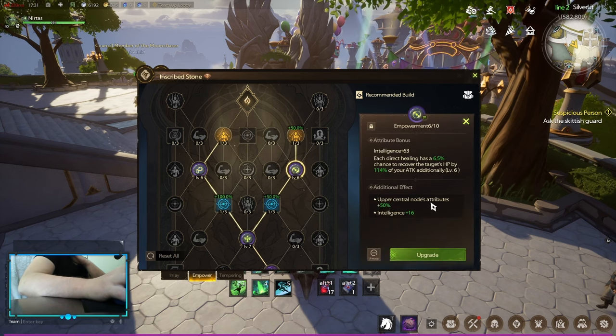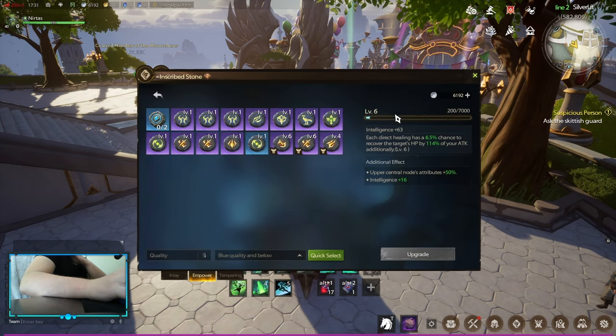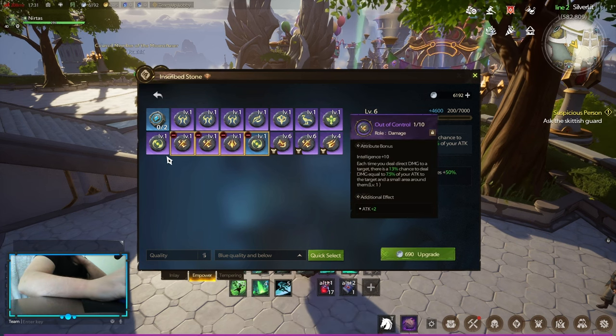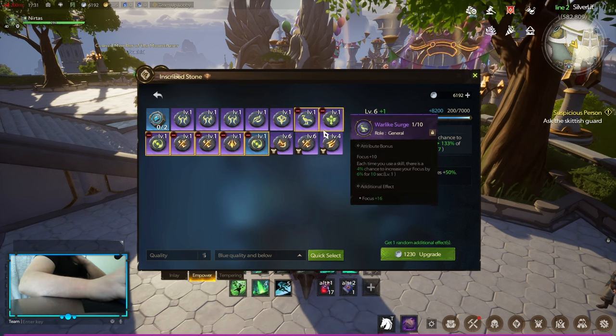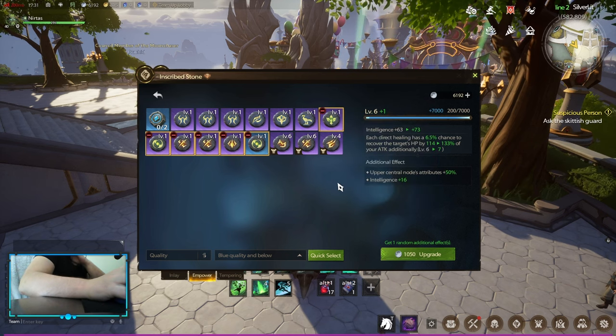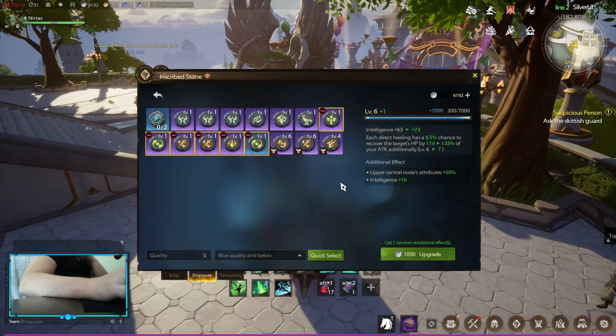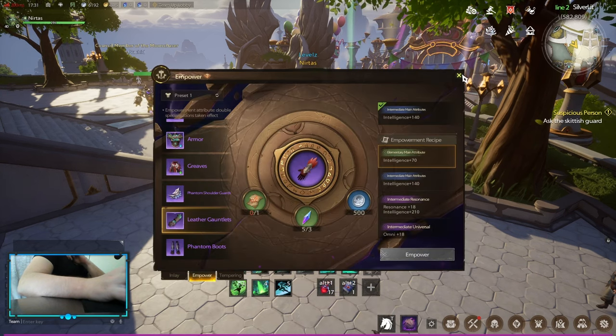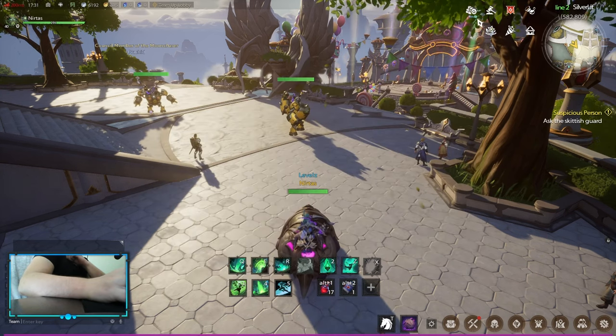Those upgrades are quite expensive. Going from level 6 to 7 requires quite a bit of materials, especially when using epic ones. So buying emblems from the auction house is a big deal. All of this represents really huge early power spikes.